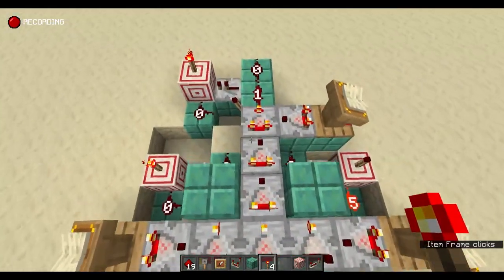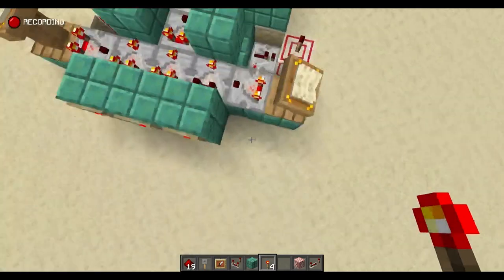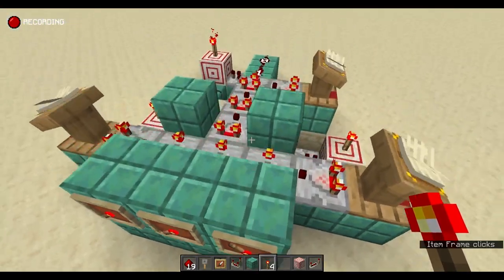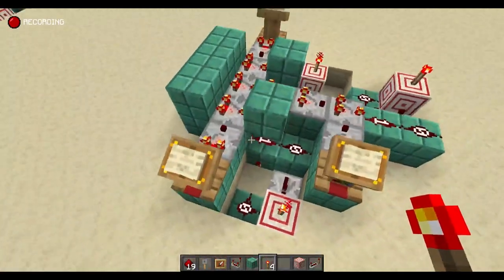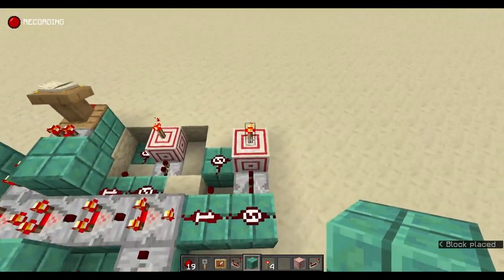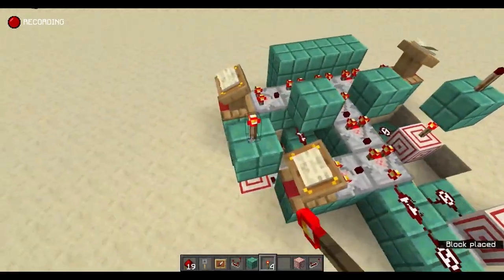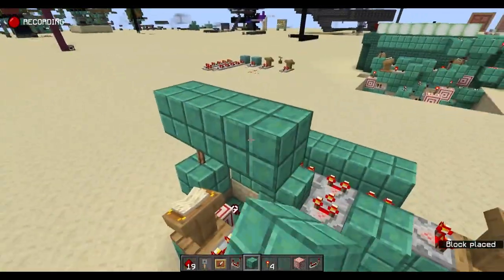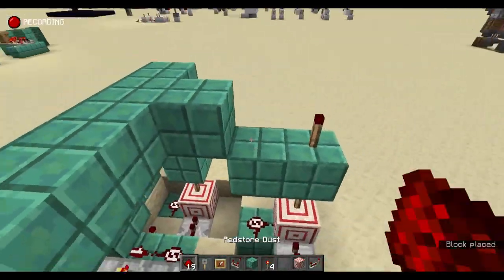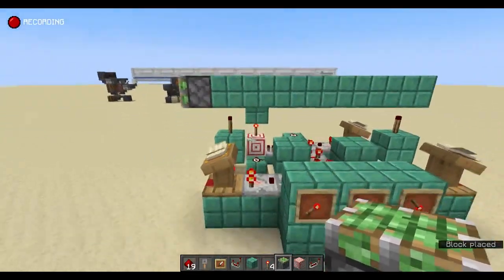We want to turn this to two — that torch is on, so this torch is off, giving a signal strength of three. We need to put this in position four, and now all three torches are on, meaning we have the correct combination for the books we have. I'm going to put a block and torch on top of all of these, then connect them up.